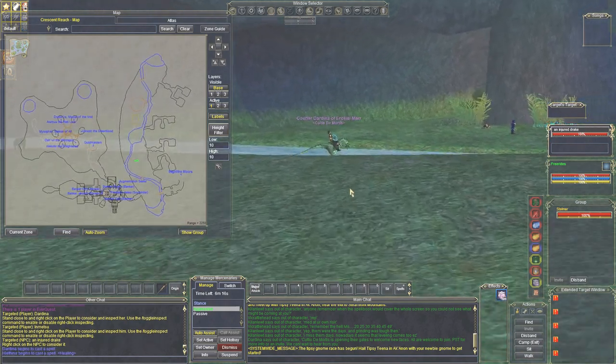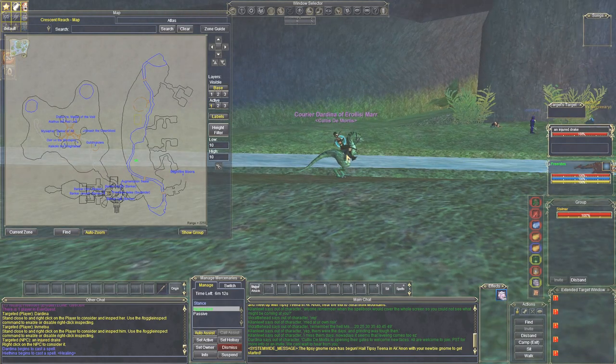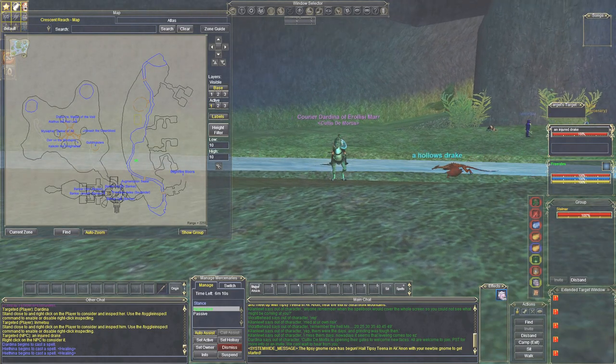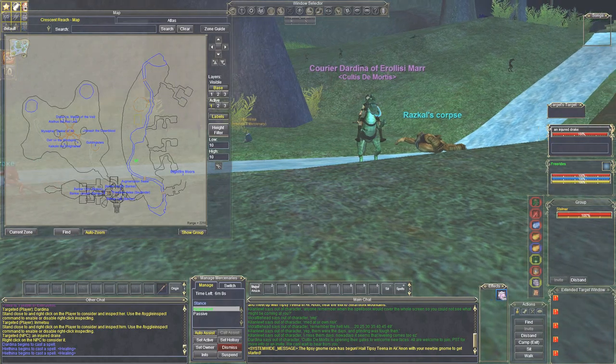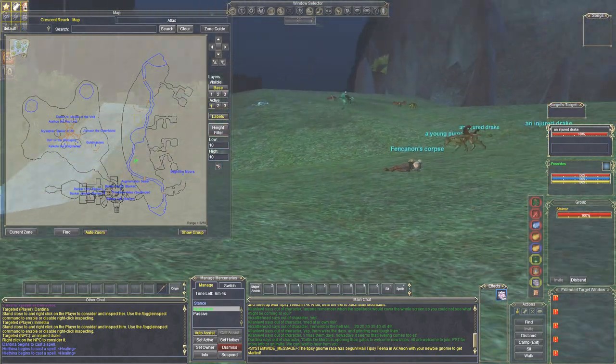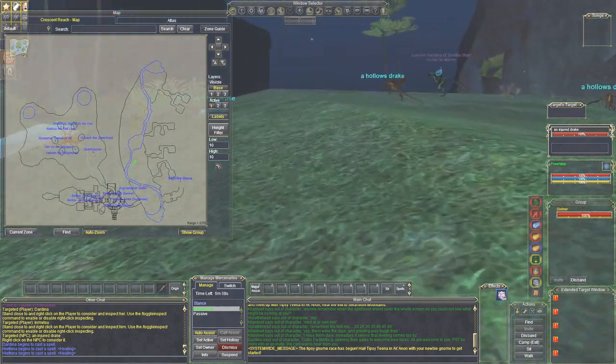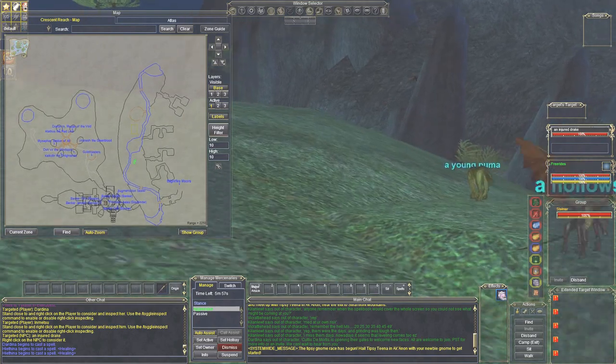Sometimes you'll see a high-level player out here helping new players, so you can always join their guild if you want to. She seems like a nice person, and there's a lot of recruiting going on out here too, so keep that in mind. What you want to do is come up here after you get past these other low-level mobs.